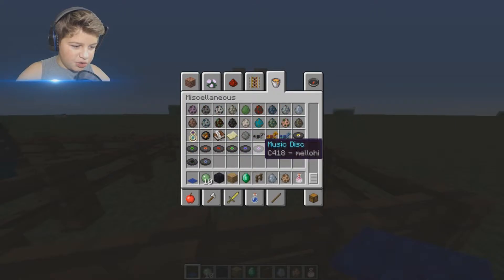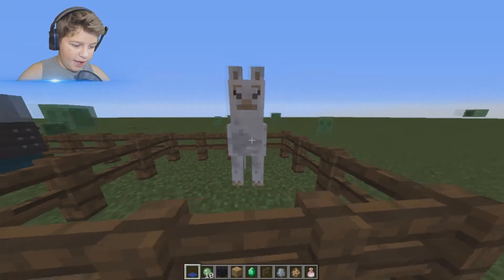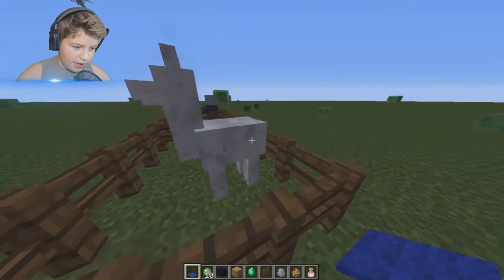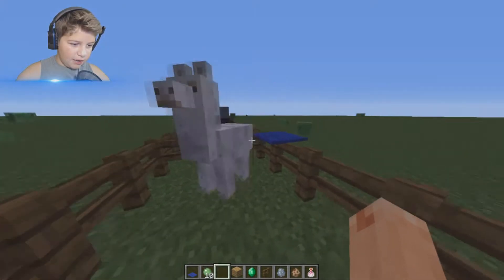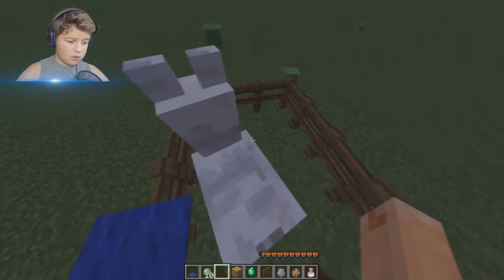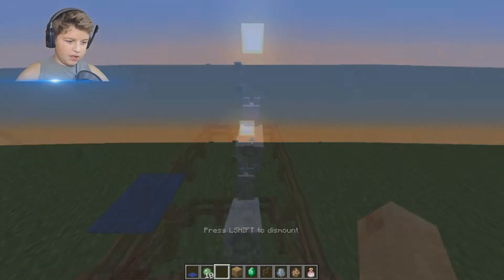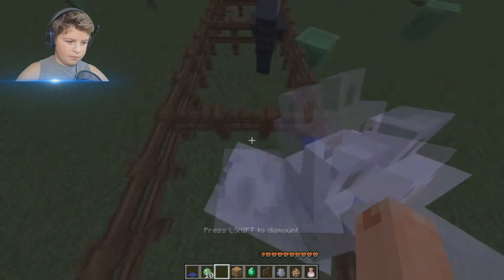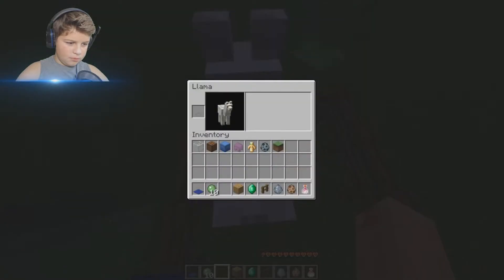Last but definitely not least - a llama! These do spawn differently in different biomes. You can tame one of these just like you tame a horse - you just keep getting on them. Oh wow, okay, he's tame now!